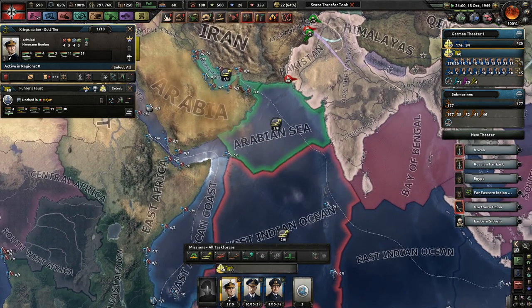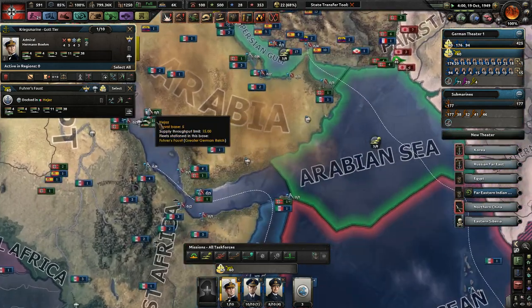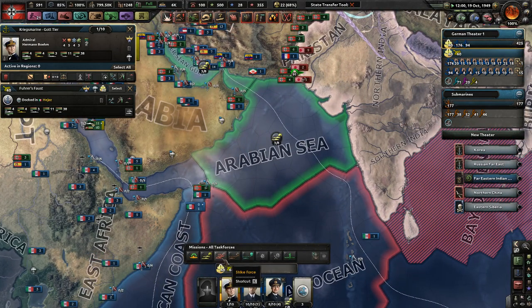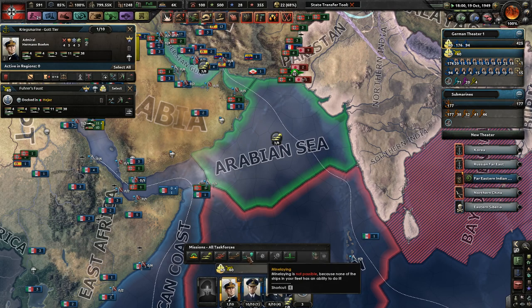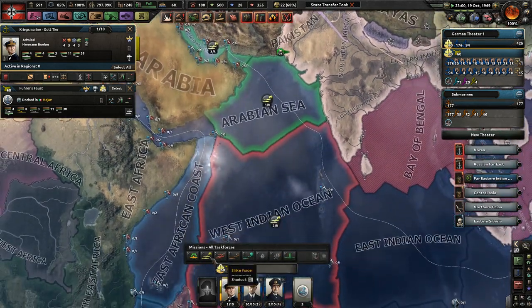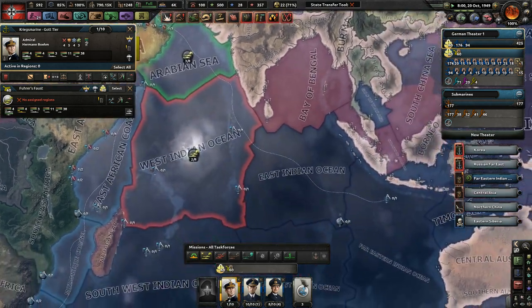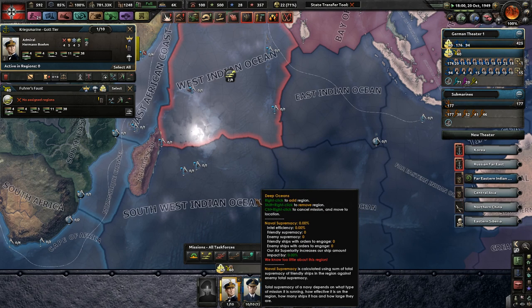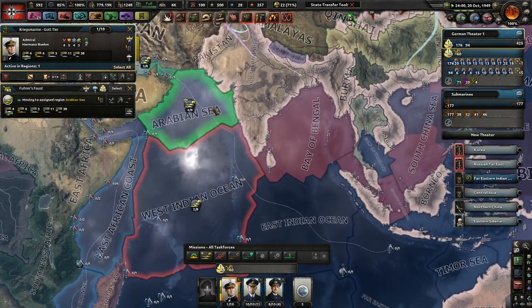You guys I want to patrol — not patrol, strike force. Maybe patrol. Just do a patrol somewhere that's not too far away, just do the Arabian Sea, it's close enough. I can go to war with Tibet now — I feel good about that. You guys are moving to the Arabian Sea and operating in the Caribbean Sea.